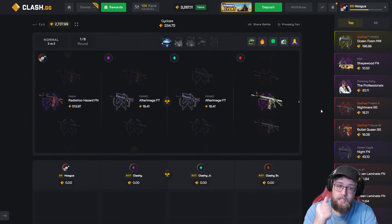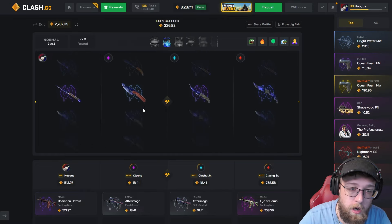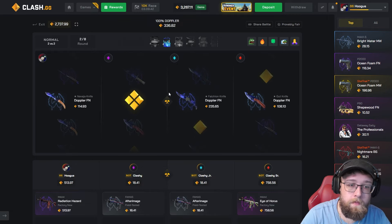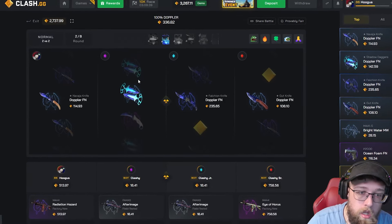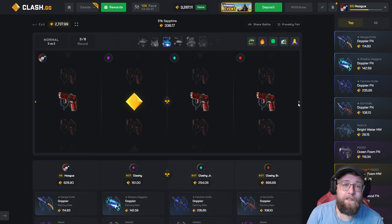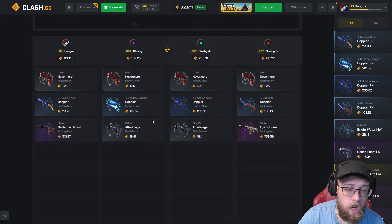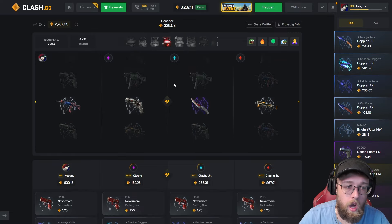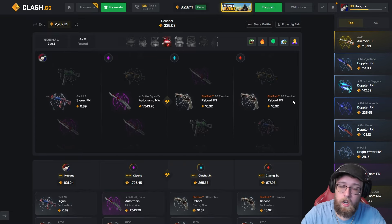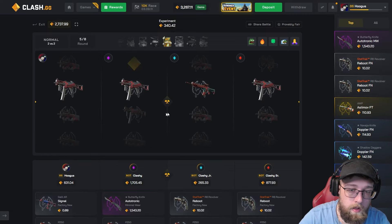Thank god, that's the lowest one. Come on — we needed that, we're only down 200. 100 Doppler, show me a gold. Yes! My teammate pulls a gold — max pull. Pull a Butterfly? That is awful. Less than the case cost? We just pulled a gold on a 300 case and it's 140. And then my teammate pulls the top item — 1500. How did we hit a gold and we're losing?